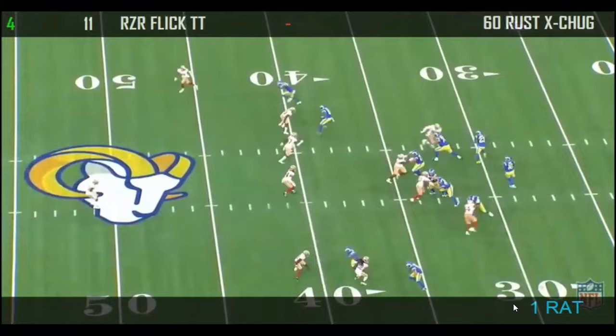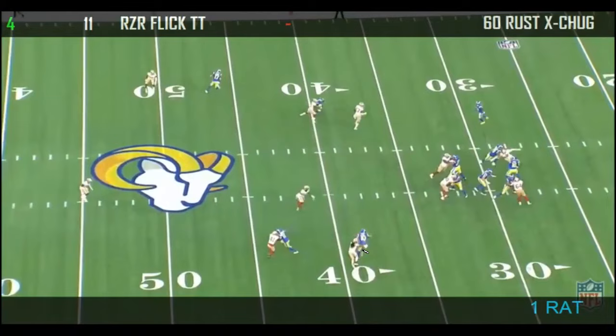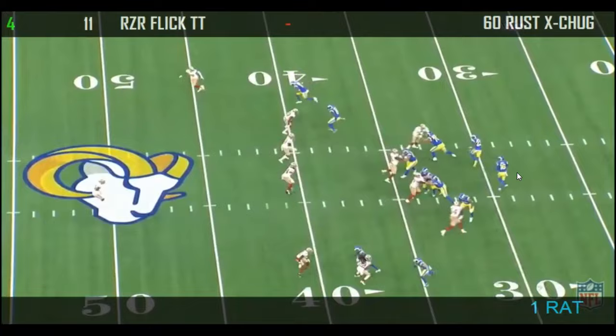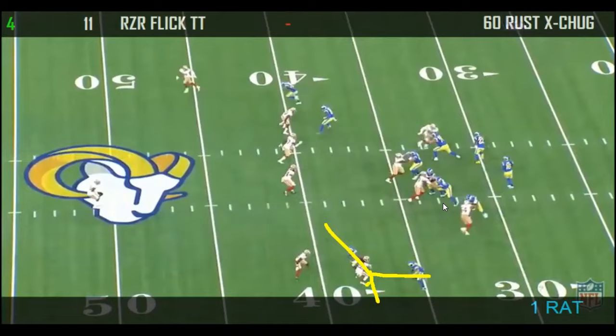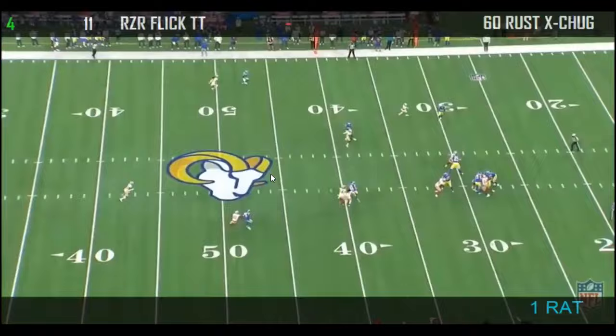Same thing looking at the one-rat variation — here's why you don't like it against one rat, or cover six being Rip-Liz match. You get the slant window, but here's the issue of the hole player. You see Cup miss the snap count, outside stem, stay on the outside hip, put the corner out, run the slant. But the receiver: don't worry about the hole player — that's not going to be in your vision. You're winning off your man, run the slant unless he takes it away, then run the out. He doesn't take it away, run the slant. The issue is going to be the hole player, and that's why this plays a four against one-rat type stuff.